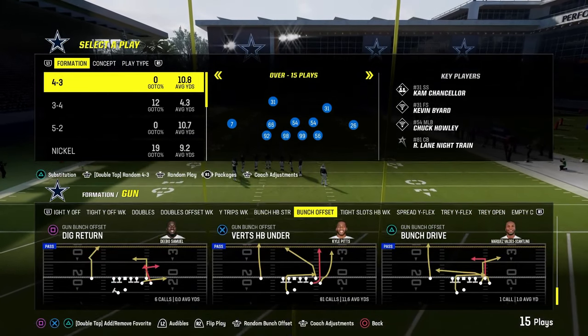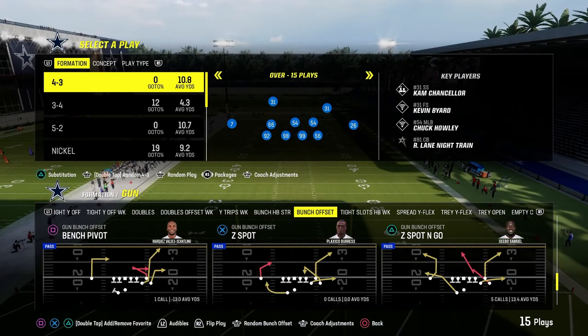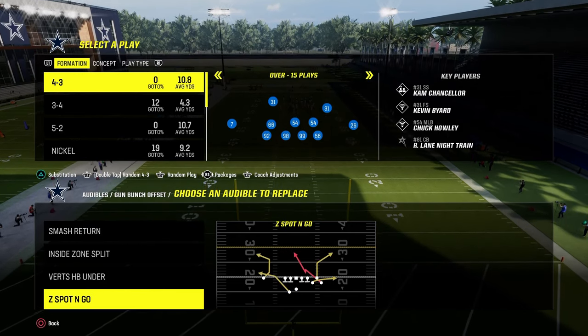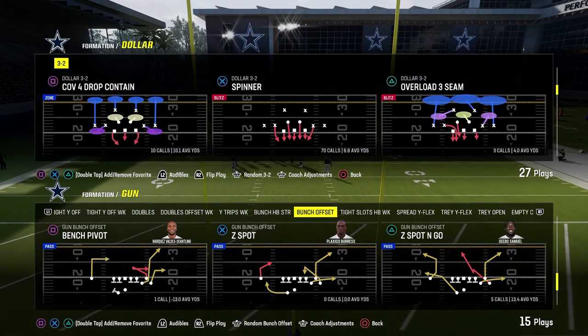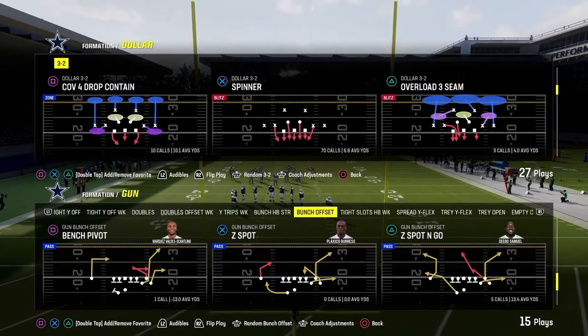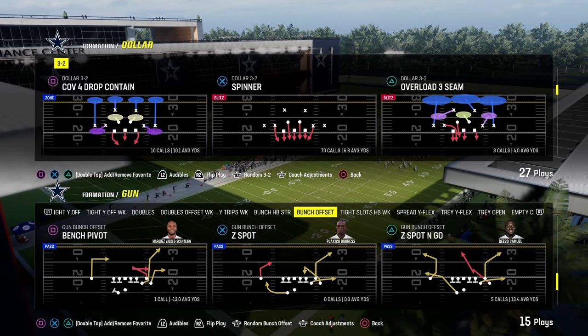The play we're going to come out in pretty much every single time is Z spot and go. You could also come out in a run play or smash return — whatever you want out of bunch — and then we'll get into the tight slot stuff. Against 99% of competent Madden players, you're going to be facing dollar or six-one defense with baseline press variations.